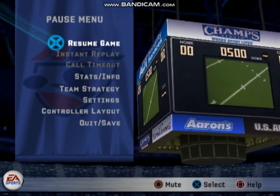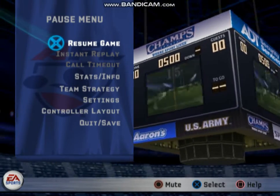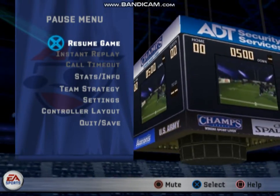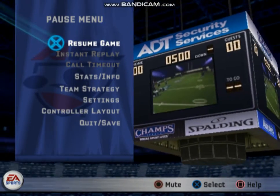There are four hash marks on the field. The ball will always be spotted on the closest hash mark to where the ball was considered down. If down in the center, the ball is spotted on the left or the right, depending upon the throwing arm of the quarterback.